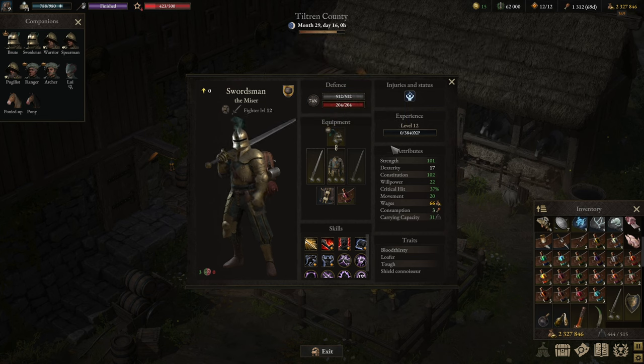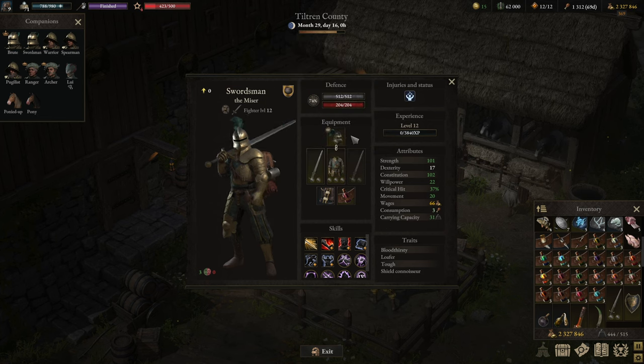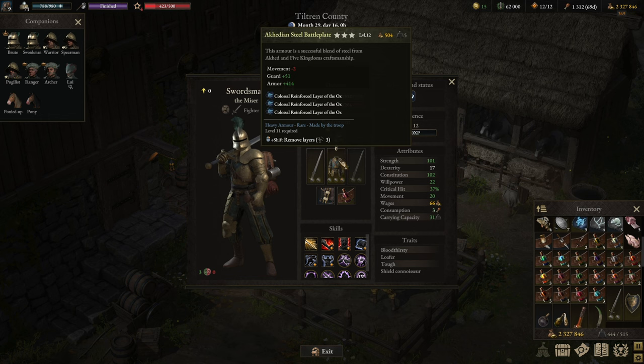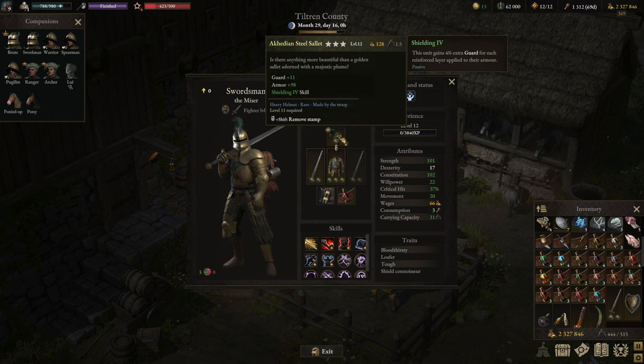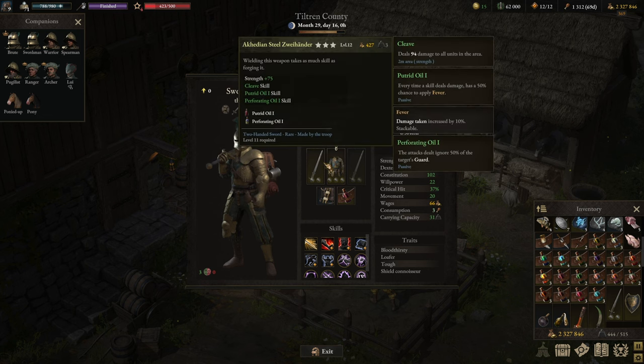The reason we can run a two-hander on this duelist build is because we've skilled defensively with our armor and helmet. The helmet has the shielding ability. This is basically still a tank build — we want to tank enemies, hence almost 80% guard. We're using Shielding 4 as the imprint, which allows 4% extra guard per reinforcement layer — that's 12% guard. The armor has three slots for guard, using the colossal reinforced layer of the ox. So we have 18 plus 12 guard from the helmet and armor setup — 30% total guard — allowing us to drop the shield and run a two-hander.